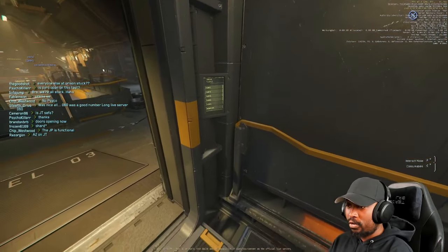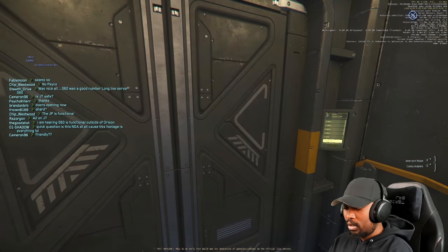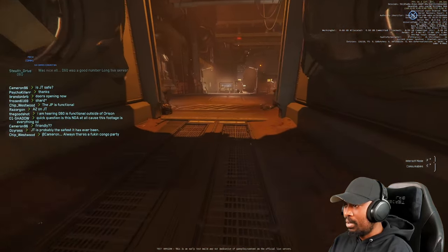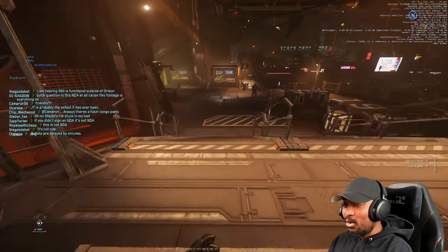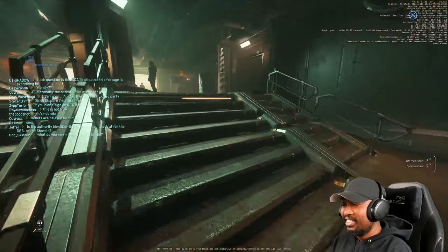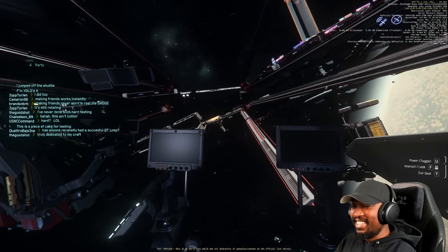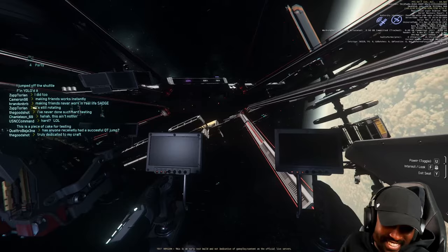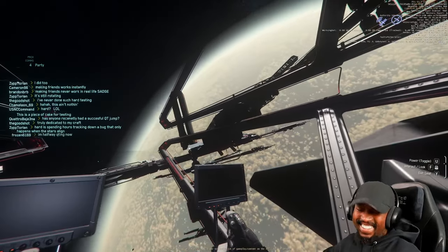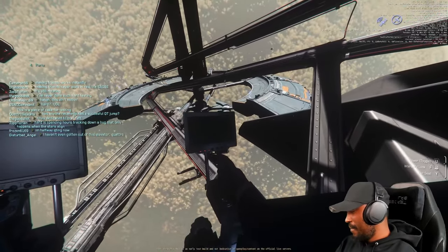When I finally gotten access and logged in to load into the PU, I was stuck in the hab for quite a bit. Other players were actually stuck in the bed too — even in the hab I spawned in, there was another player already in the bed who was stuck as well. The shard I was in at that time was a 400-player shard, and it was relatively smooth — actually a huge progress for CIG and Star Citizen.